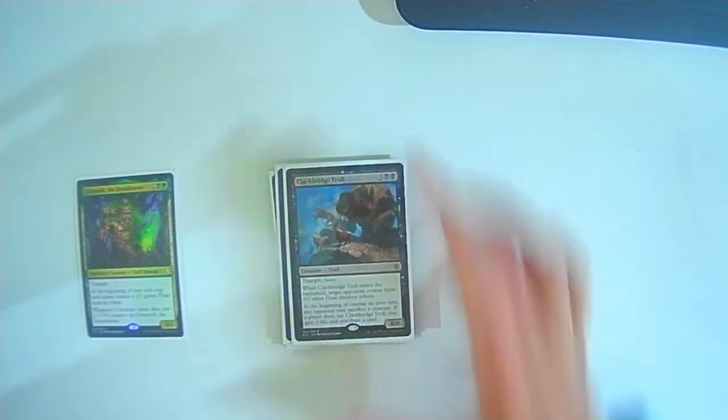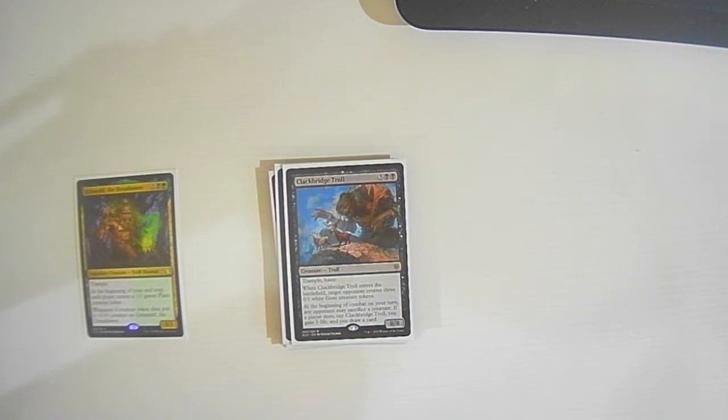Clackbridge Troll: three colorless two black — trample, haste, an 8/8 Troll. When it enters the battlefield, target opponent creates three 0/1 white Goat creature tokens. At the beginning of combat on your turn, any opponent may sacrifice a creature — if they do, you tap the troll, gain three life, and draw a card. Give them tokens, and if we have ways to kill those tokens anyway, they're going to have to sacrifice a creature they probably don't want to. And if they do sacrifice, our deck benefits and we get to gain three life and draw a card.